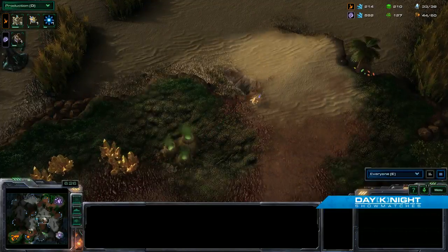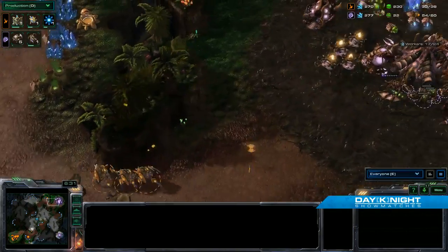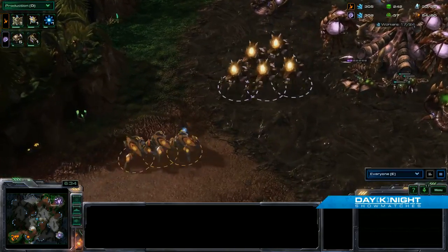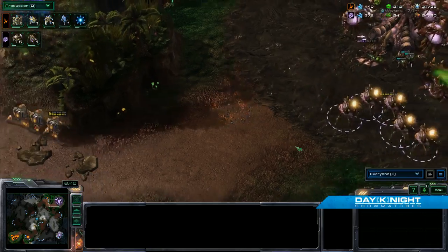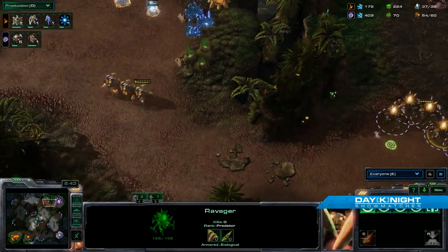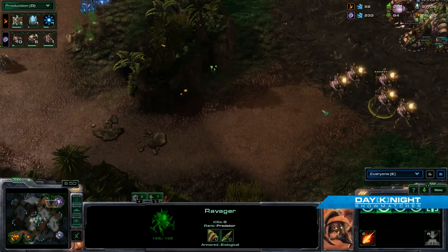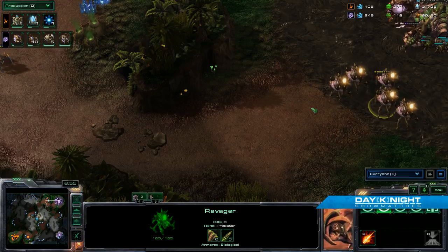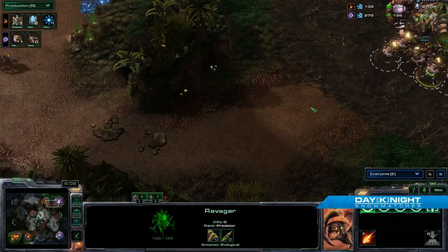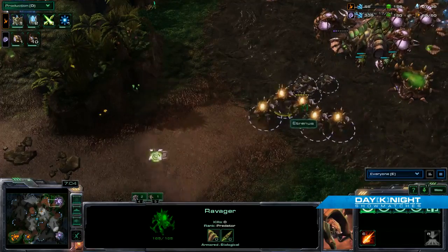Three Stalkers actually firing to the middle of the base, coming out. We've got to be real careful with that Ravager Blast — can't hurt your own units with that thing. Straight up, these Ravagers will do a lot better than Roaches against Stalkers. They do so much more damage at range — range is a huge advantage. And until Blink finishes, the Ravager shot can easily take care of those Stalkers, if he lands enough of them.